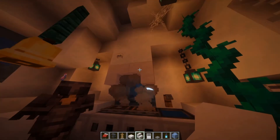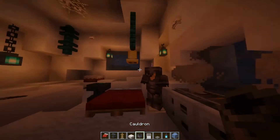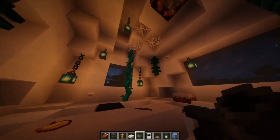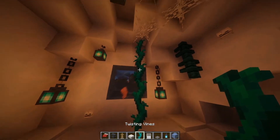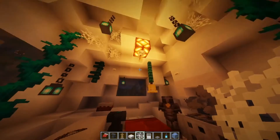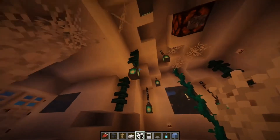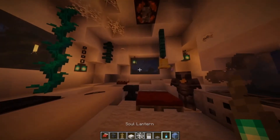I then used some smooth quartz as the vent. Of course, I also made a little sink with a cauldron. A couple other details I threw in: some twisting vines, some cobwebs, and a little light up top in case it gets dark. The main light source in this area are the soul lanterns.